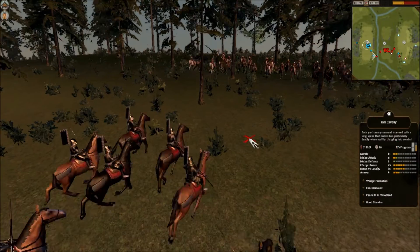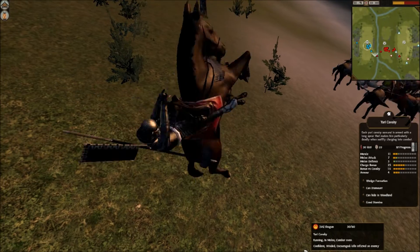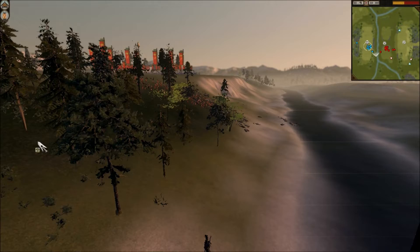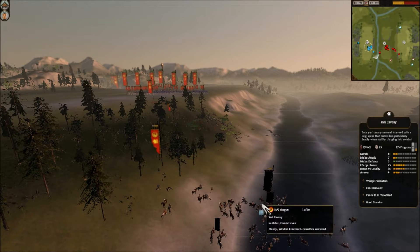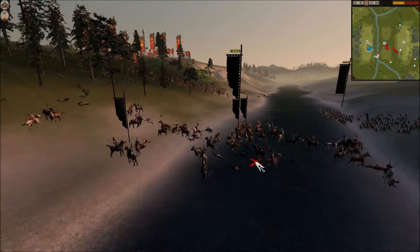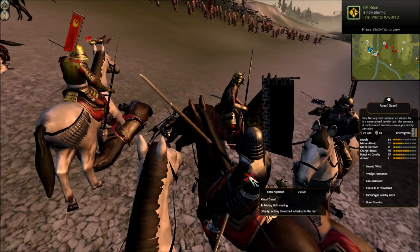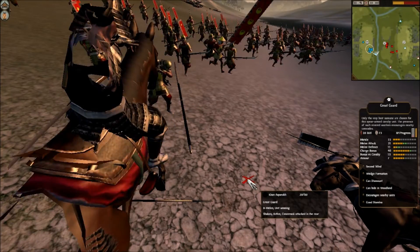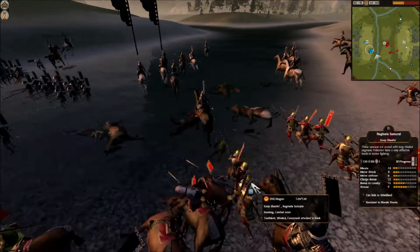I'm now going to charge downhill at his Great Guard and try to kill these guys off. He foolishly turns away and tries to run, which is going to allow me to take a few more kills. My Yari Cav is not meant to win this — he has the numerical advantage as well as the extreme qualitative advantage. He's bringing in some Yari Ashigaru to support, and I'm bringing in my Naginata Samurai to support. All I wanted to do was catch his Great Guard long enough for my Naginata Samurai to get close enough to do their damage as my only spear units.